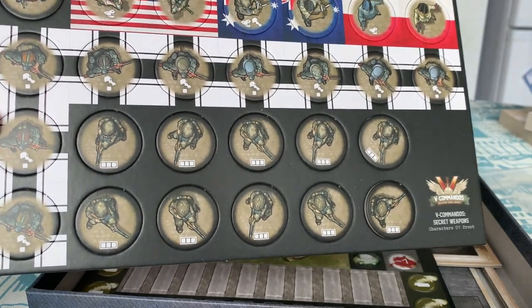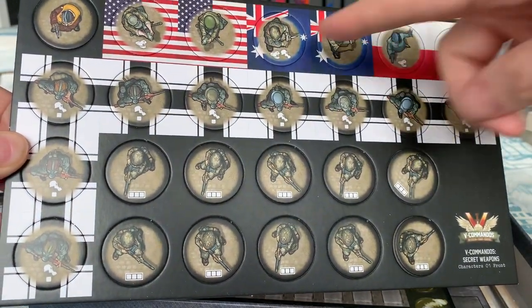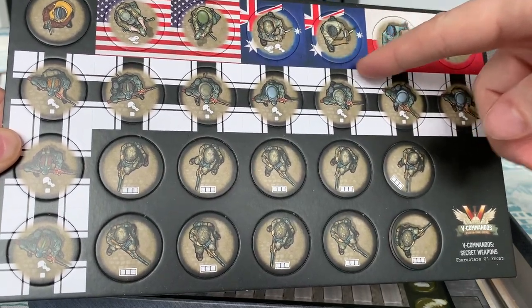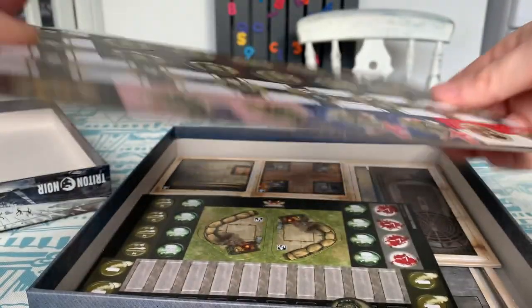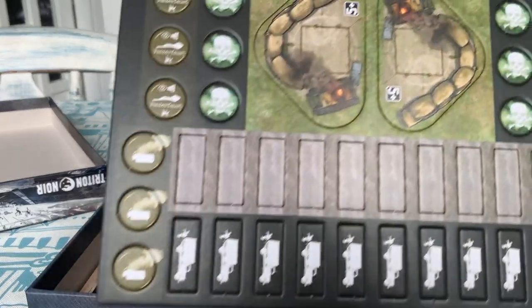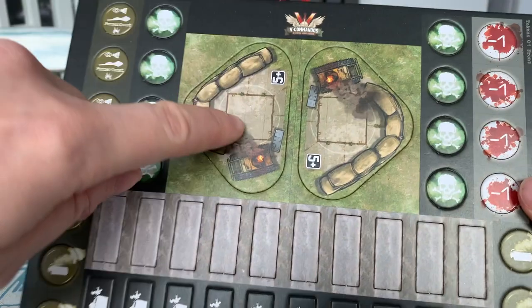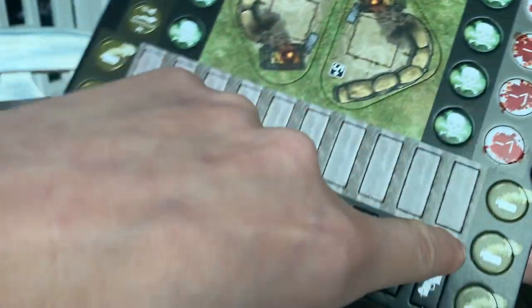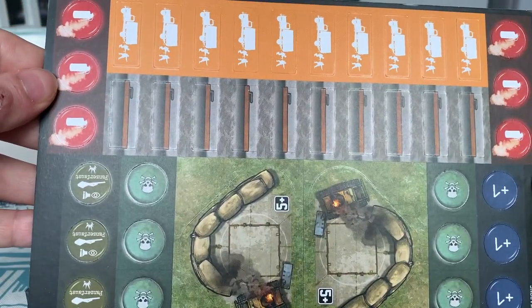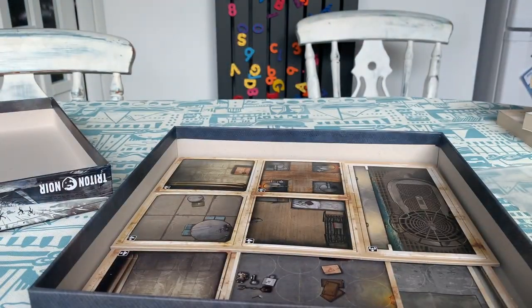We've also got gas mask-wearing guys who I assume are immune to gas. We've got our three commandos: the Butcher, the Intel Officer, and the Mortar Gunner — American, Australian, and Polish — which is really cool. On the other side we've got the Goliath tokens and the elites. We've got more tokens: door tiles, spawn points, gas grenades, the Panzerfaust, gas barrels, Goliath stations, more action point tokens, and gas tokens on the red activated side.